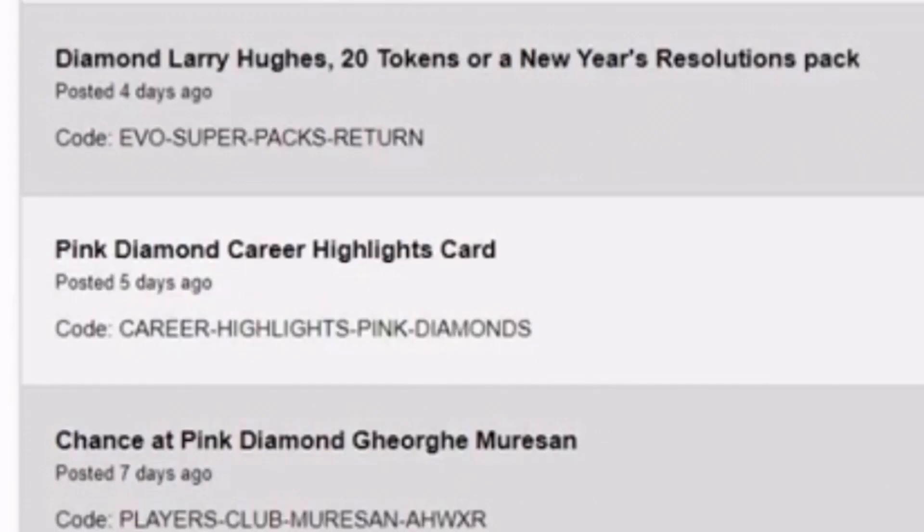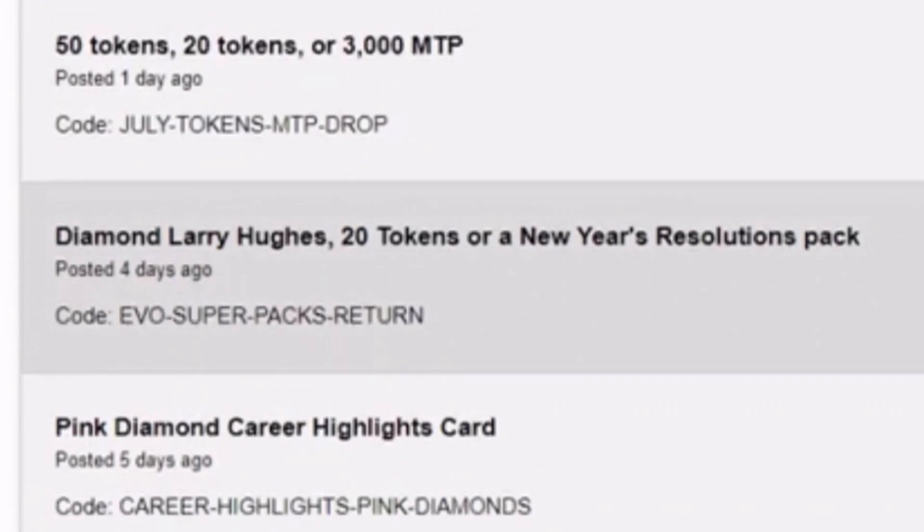I don't really care which George Niang you get, as long as George Niang follows me on Twitter. Green Highlights Pink Diamond gets you one of a few pink diamonds — I'm kind of blanking on which ones. This next code is actually a horrible one — you get a shot at Diamond Larry Hughes, 20 tokens, or the New Year's Resolution Pack. And there's a code for 50 tokens, 20 tokens, or 3,000 MT.